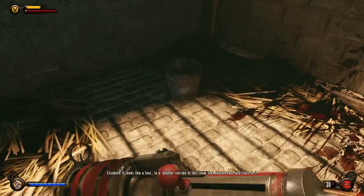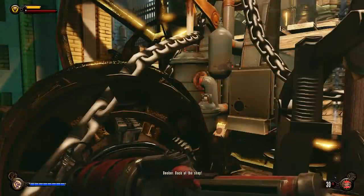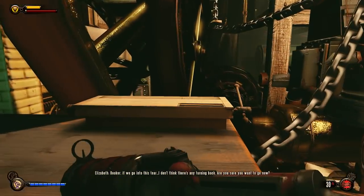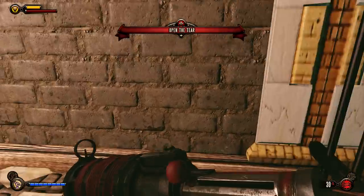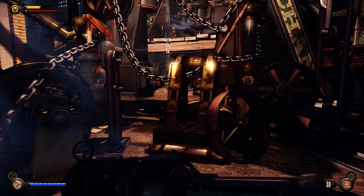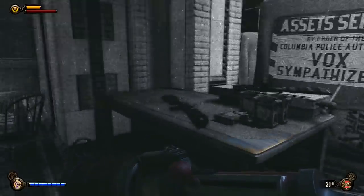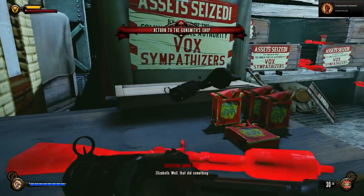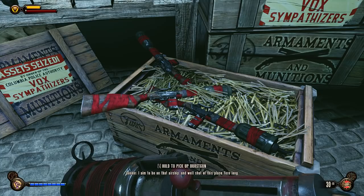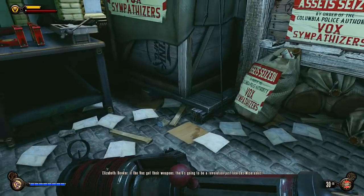What if the tools aren't in there? Back at the shop — you said that last time. Let's get the hell out of here. Should I take just my repeater? Too late now, I already opened it. Return to the gunsmith shop — better than finishing our deal. If the Vox get their weapons, there's going to be a revolution just like Les Misérables. Burst gun, burst gun, burst gun.